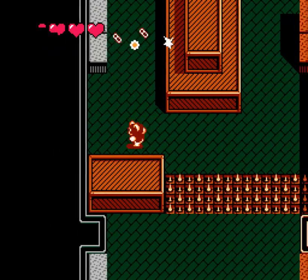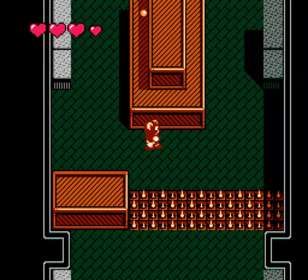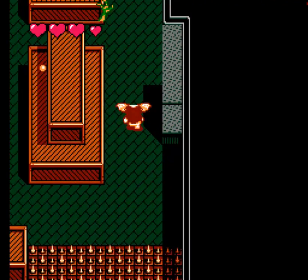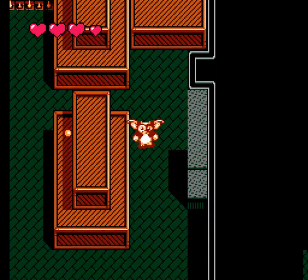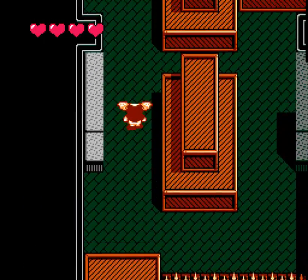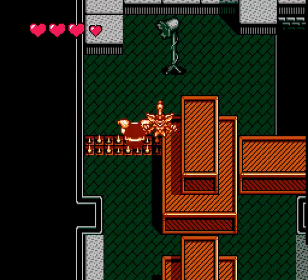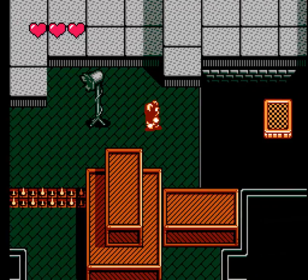And we got these hands shooting at us already. And we get a stopwatch. Whenever we pick one up, we can attack enemies — but we still have to be careful, because even when the timer stops all the enemies, you can still touch enemies and take damage from them.